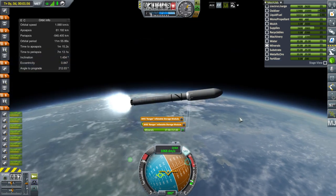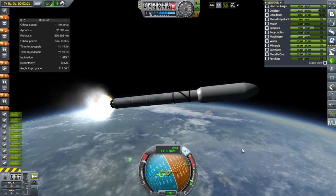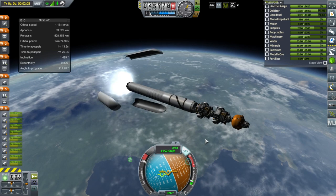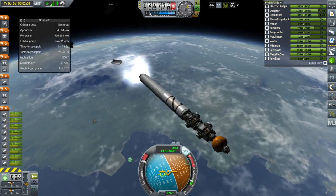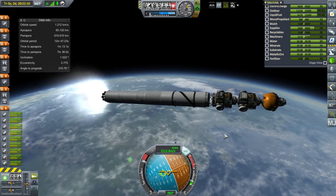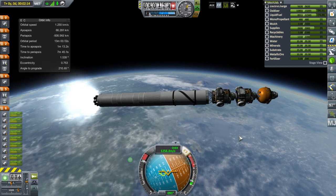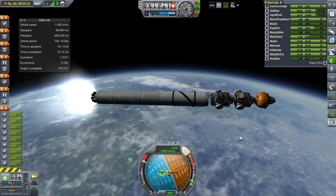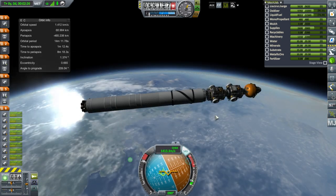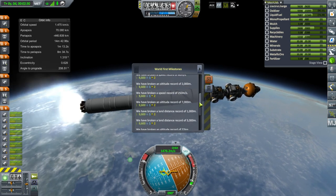Do we dare separate the fairings? Now's a good time to find out whether that's safe. And it is safe. Three-part fairings because initially I was going for a Titan IV kind of configuration — I've fallen for that particular rocket a bit. But the rest of the rocket didn't work out that way. We got world-first milestones that'll help on our budget.